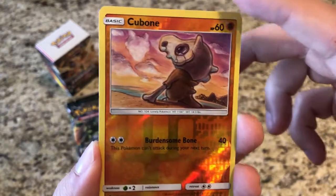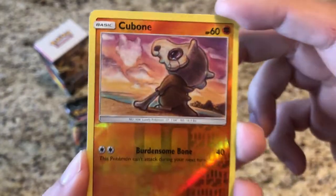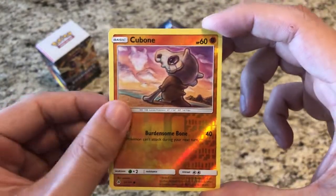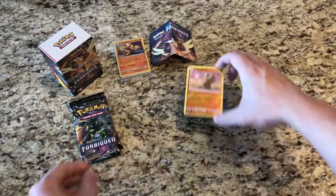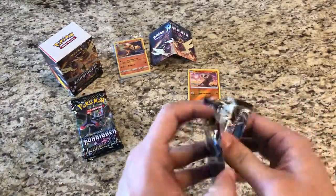Reverse Cubone - that is one sad looking Cubone, it's even crying! Very nice looking card though. Our rare - we know it's a green code so it's just a regular rare - Zygarde, pretty nice. Speaking of Zygarde, let's go to our Zygarde pack.